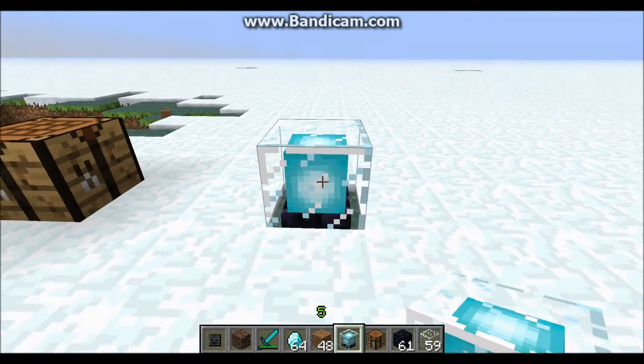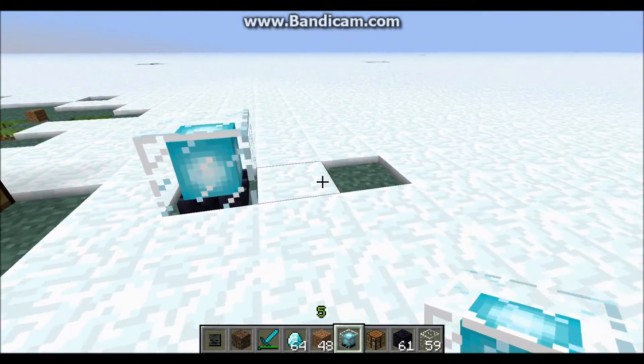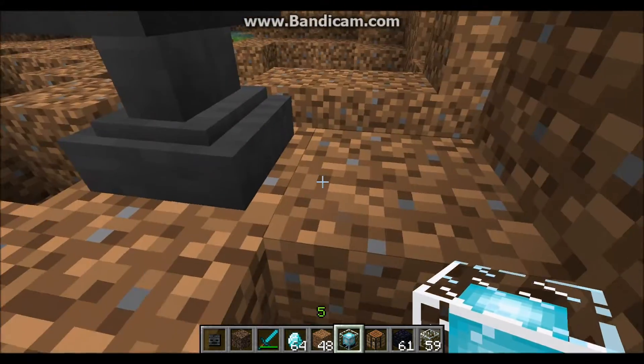You can place the beacon down. During night time it'll give off light and heat, as you can see, because it's melting the snow. But there's another thing — an anvil.